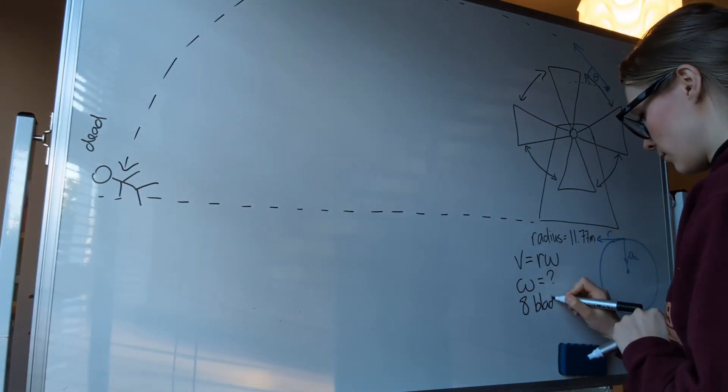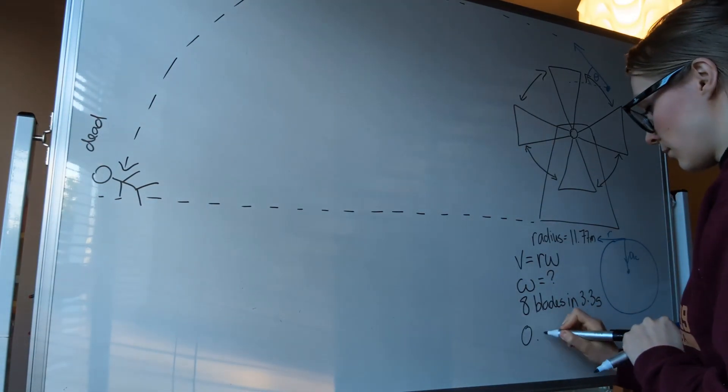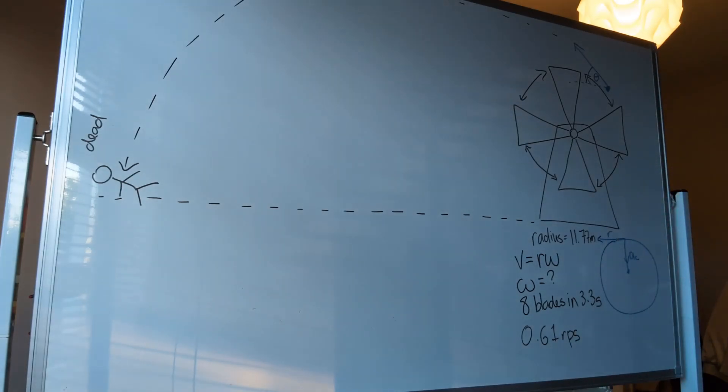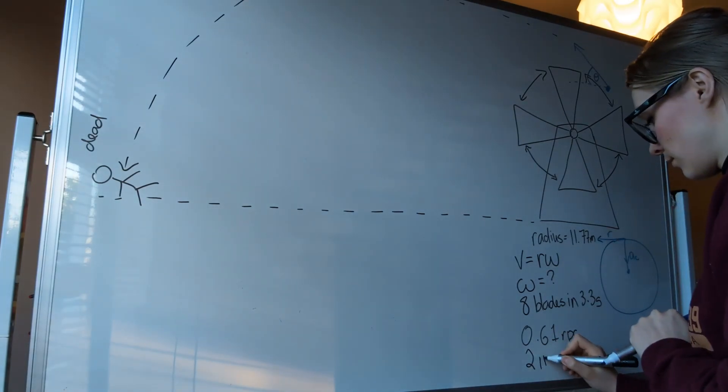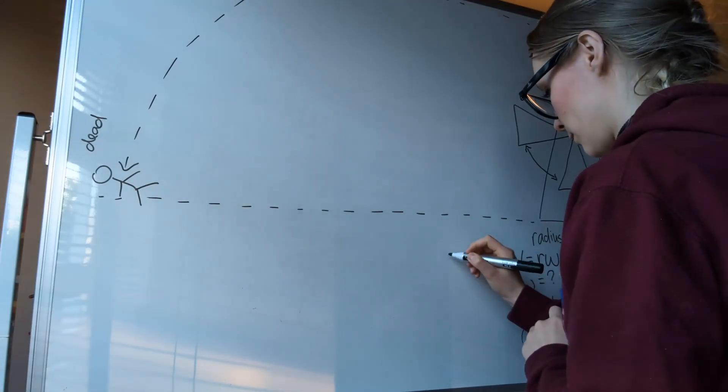Doing analysis on this video clip, we were able to determine that 8 blades cross over in 3.3 seconds. There are 4 blades in one circle, so we were able to determine the amount of rotations per second that occurred. In this case, that is 0.61, but we want everything in radians per second. Multiply by 2π, and you get 3.83 radians per second.